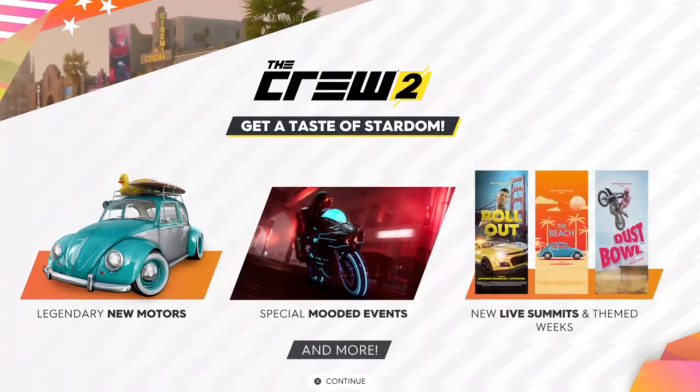Here we are back in The Crew 2 — it's been a long while actually since we've been in here since the last update. You can see we've got legendary new motors, special mood events which I'm not sure about but we'll have a look in a minute, a new live summit, and themed weeks. You can see there's the Rollout, the Beach, and Dust Ball, and probably more — those are the ones teased so far.